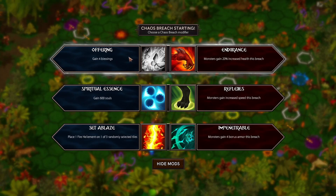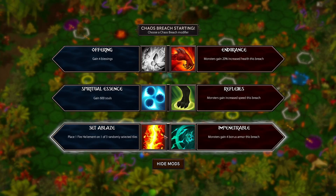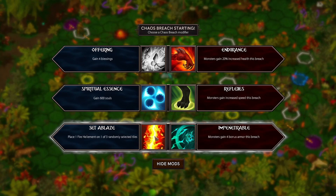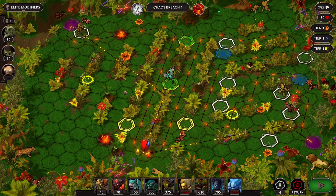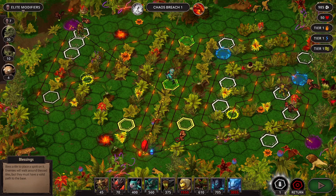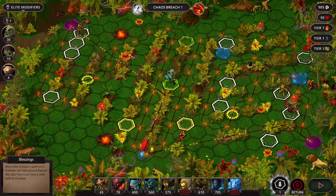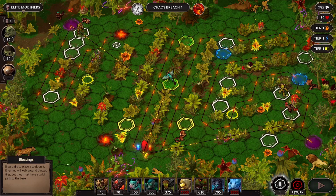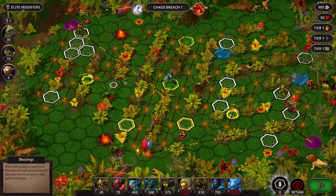We can gain a bunch of blessings, which I do like. The fire helmet is pretty much great wherever it ends up, because you can either burn things on the path or power up your towers with it. More health - I don't think it's going to be a problem yet, but we're going to pretend that's not accurate. And then that's a thing there - we can block them from doing that. But honestly, this is great.